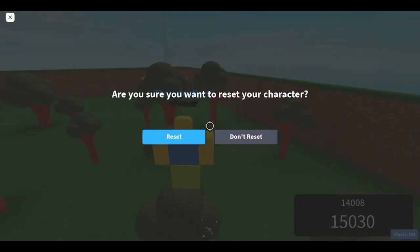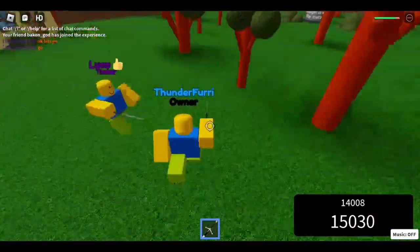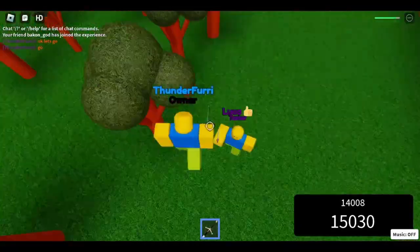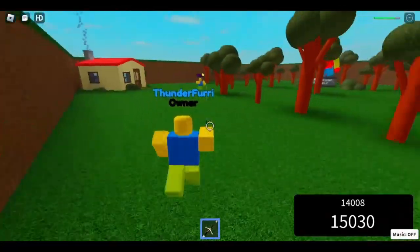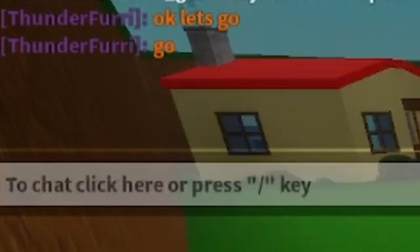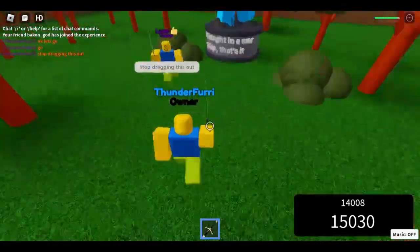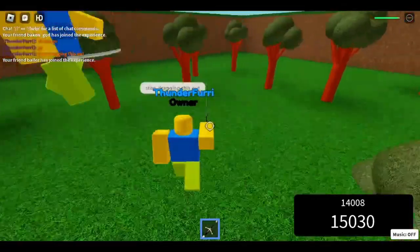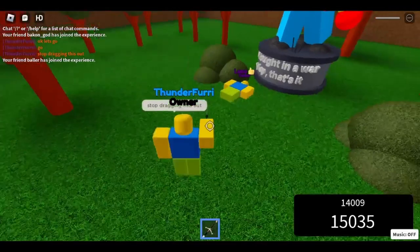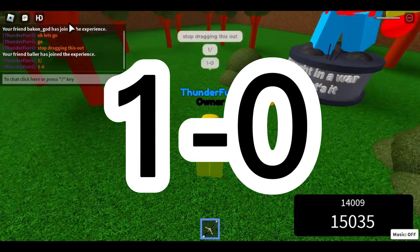Easy peasy. Alright, so now it's the 1v1. This is 1v1-ing. Easy point. I literally just said stop dragging this out. Because they work. Now we're actually going to start fighting. I had a lot of ballers with the experience. And that's a nice 1, 2, 0.